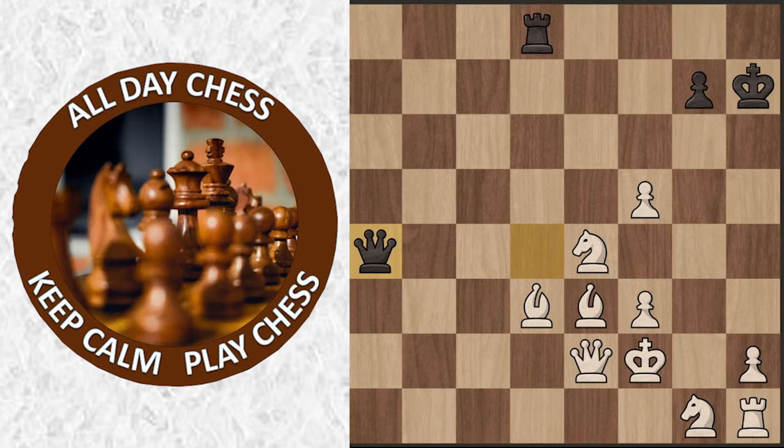Because now king f2, queen d4 check, bishop e3, and queen takes a4. He's still doing fine — if you count pawn for pawn, rook for rook, and queen for queen, the remainder is two knights, two bishops, and two pawns. So Mr. Beast should still win.